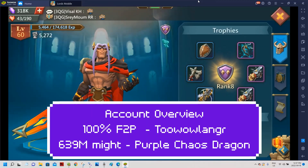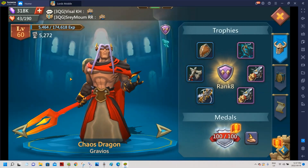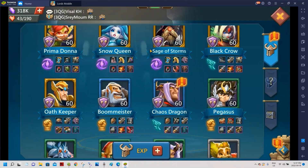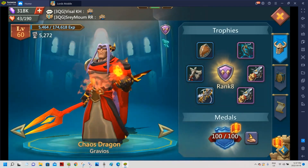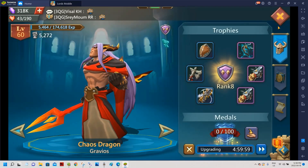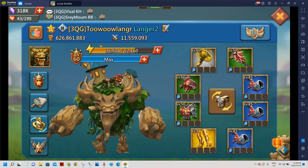Welcome back to my channel. In this video we're gonna do an account overview. I just reached a major milestone yesterday when I did the 24-hour chaos dragon challenge by training troops. I also did the exchange extravaganza, and as you can see I've unlocked the purple chaos dragon — but for free-to-play it's pretty rare. So let's do an account overview.